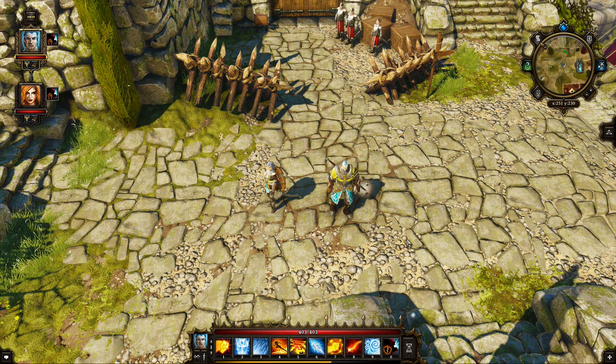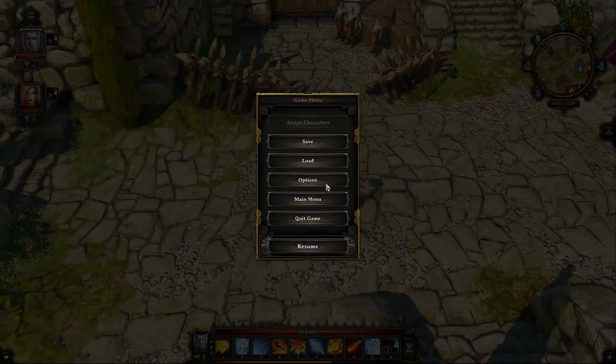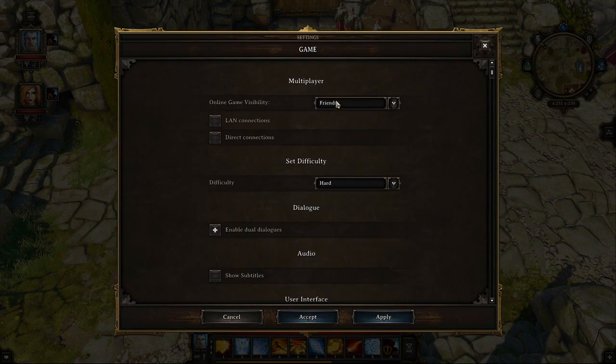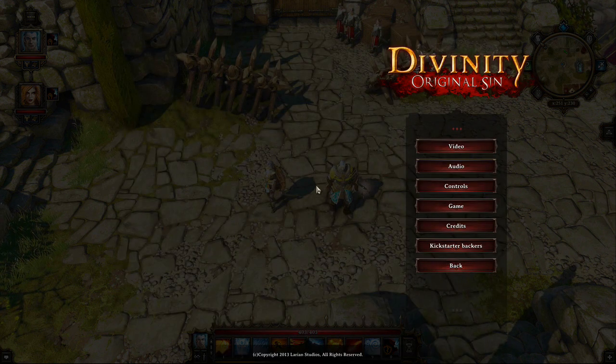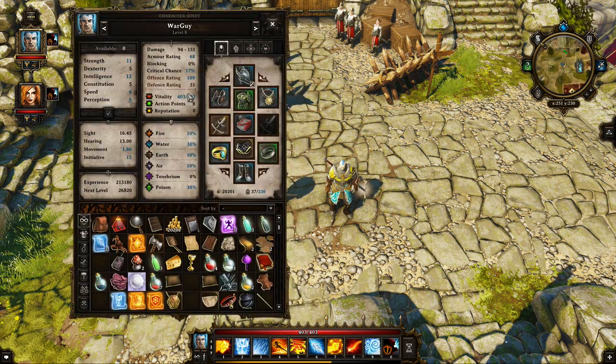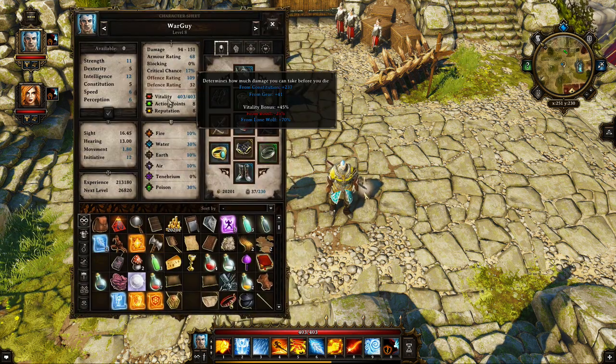Let's talk about difficulty first. It defaults to normal, but you can change it any time — even live in a fight — under Options > Game Difficulty. I like to play on hard because I've played so much that normal is too easy for me, but you can just hit Apply and it will modify the difficulty in real time.